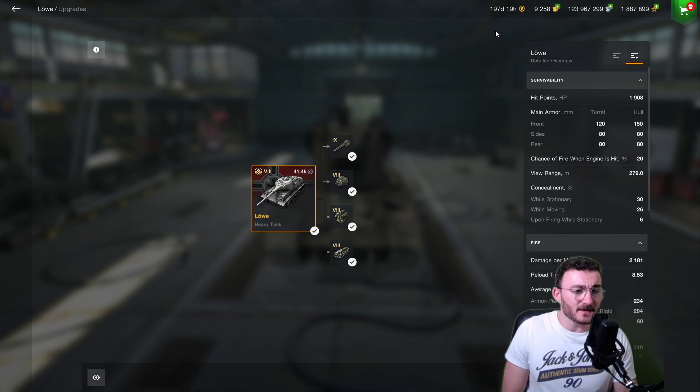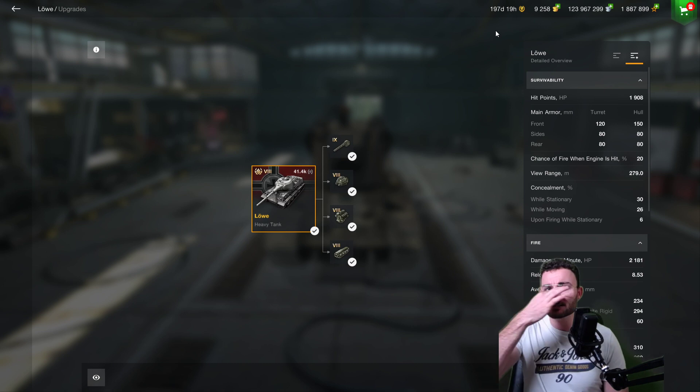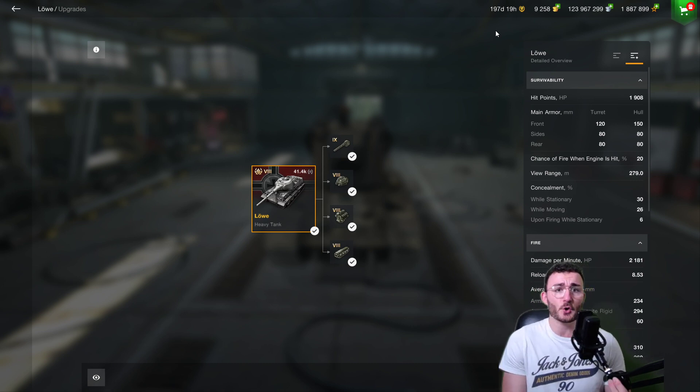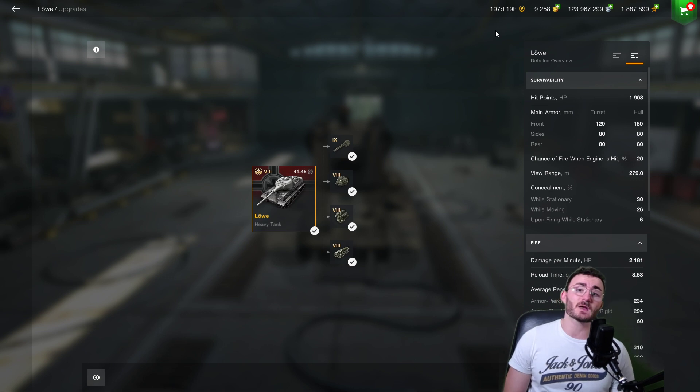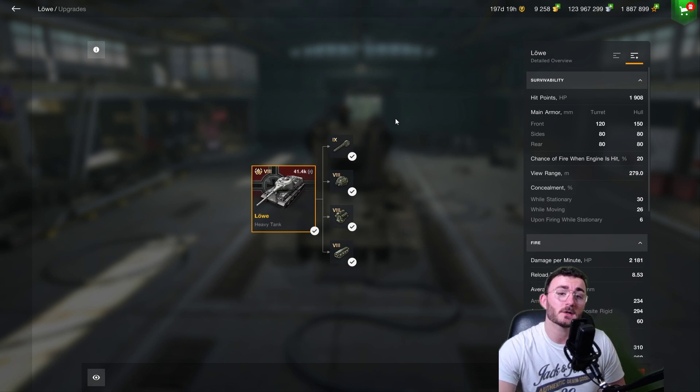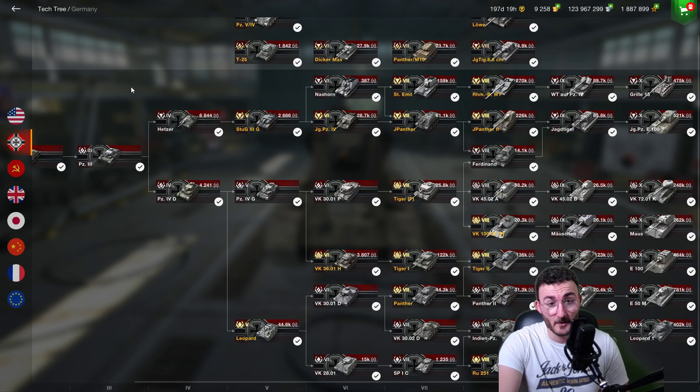Another great one to have is the Löwe — not because the tank is overpowered, but it honestly defends itself pretty well on the battlefield. In my opinion this tank is a great one to get, and it also has one of the greatest credit coefficients in the whole game. As long as you hide the lower part of your hull you should be fine.